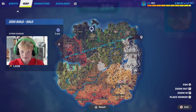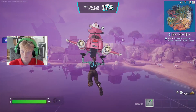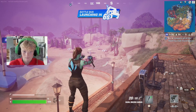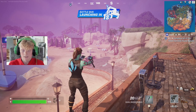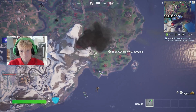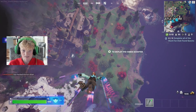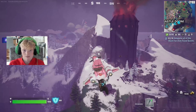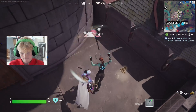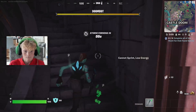So you've got to go to Castle Doom, find a flowberry fizz — I'll demonstrate what to do when I find one. I'm going to search the doom chests because you've got more chance of getting flowberry fizzes out of the doom chests, so I might as well show you where these doom chests are.